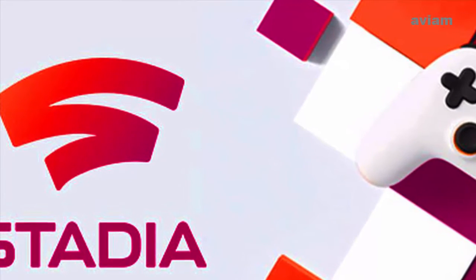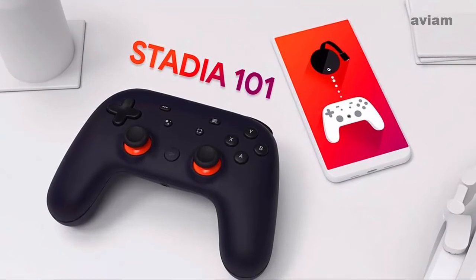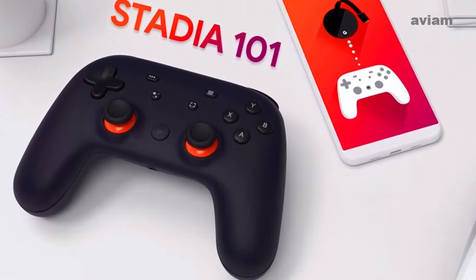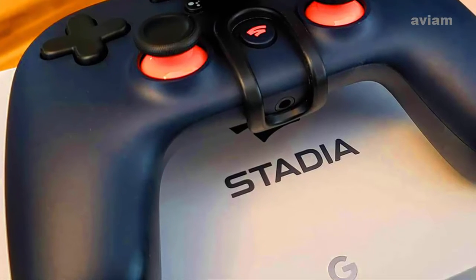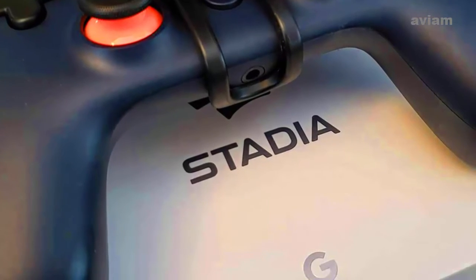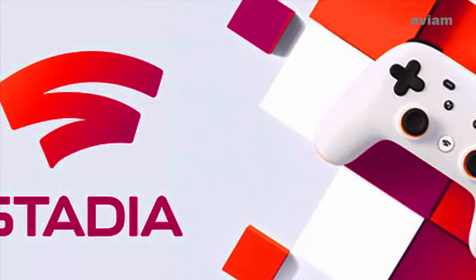The Stadia Founders Edition kit includes a limited edition Night Blue Stadia controller, Chromecast Ultra, three months of Stadia Pro subscription, an exclusive Stadia username, a buddy pass for a friend to try Stadia Pro for three months, and the full Destiny 2 game including the latest expansions.